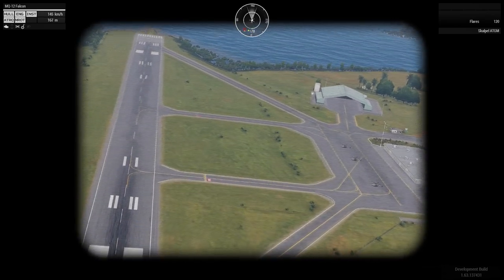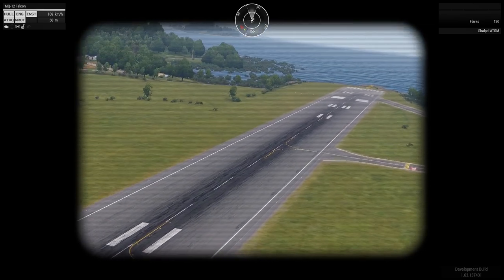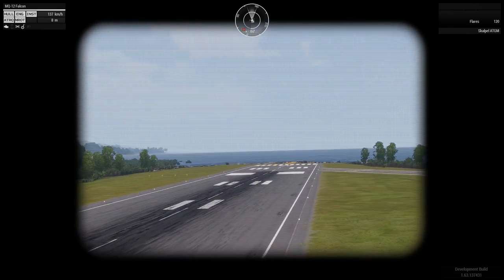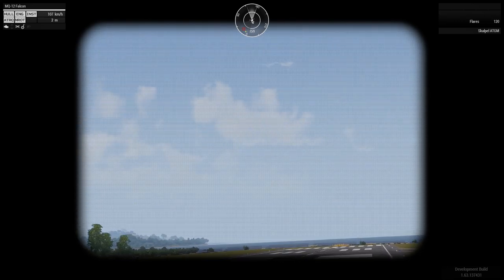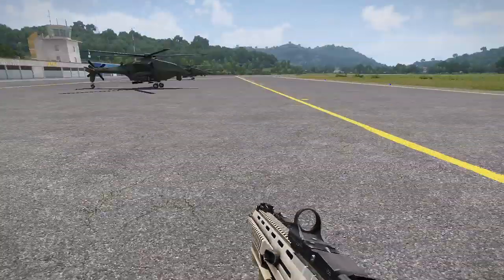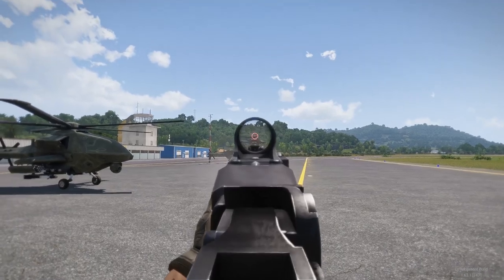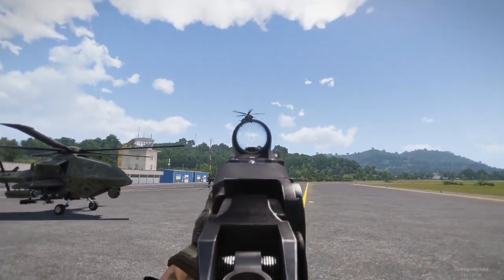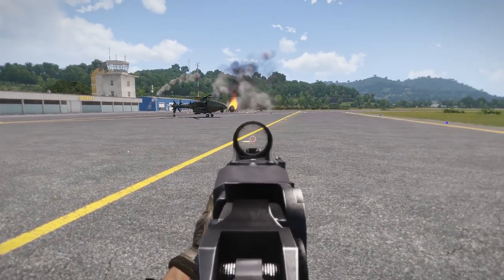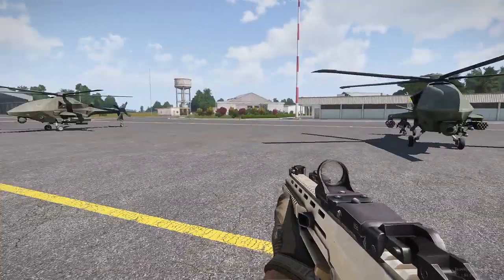I'll bring her in for a landing here — still going quite fast. And I crashed it. There you go — they crash easily. Another thing to note: these drones are quite fragile. Not even a full magazine and she's on the ground. So keep that in mind when operating close to enemy troops — you want to keep these things a fair way away. They are quite fragile.